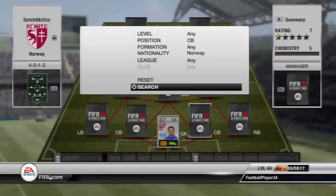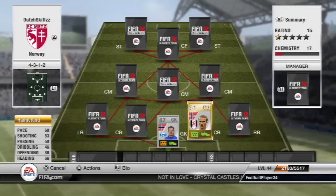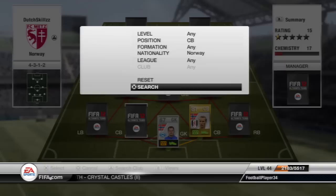At the centre-back position we first have Hangeland from Fulham. Now he is one of the only gold players actually in the squad, because it's mainly silver. He has 86 defending which is immense. He has some really good tackling stats and he wins a lot of balls, so that's pretty good.